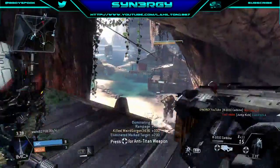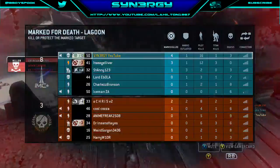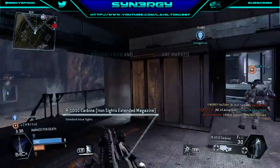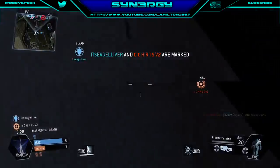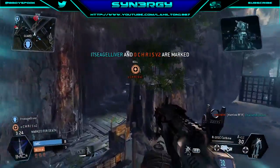3-4. 3-6. And then we pick up another human kill but we end up getting 40mm cannoned by the Titan. Kill the enemy mark and protect us. So the person who's marked at the minute is called Chris V2.